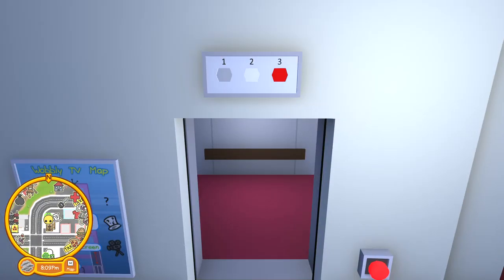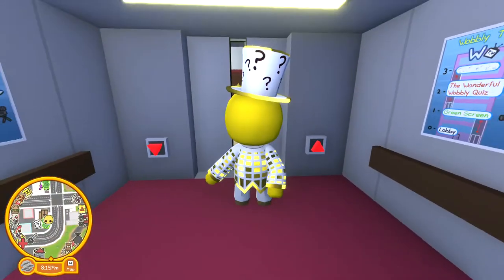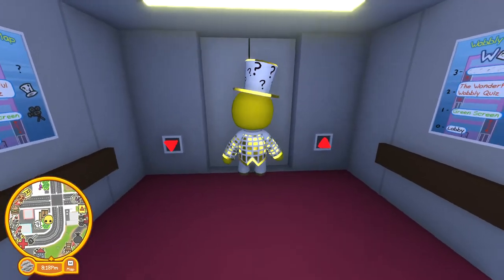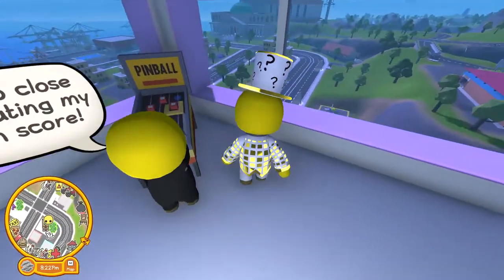You're just gonna move the painting and boom — there's a secret button! So with that secret button you're gonna click it and the third floor opens. Then we're gonna walk out of this room, go here, and now we can actually go up the stairs — we couldn't before — so now we're going up and away.